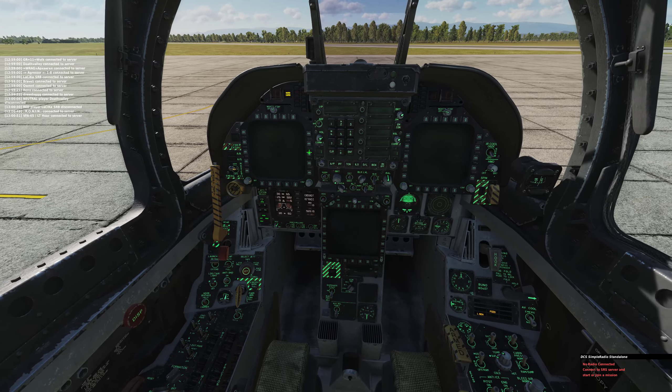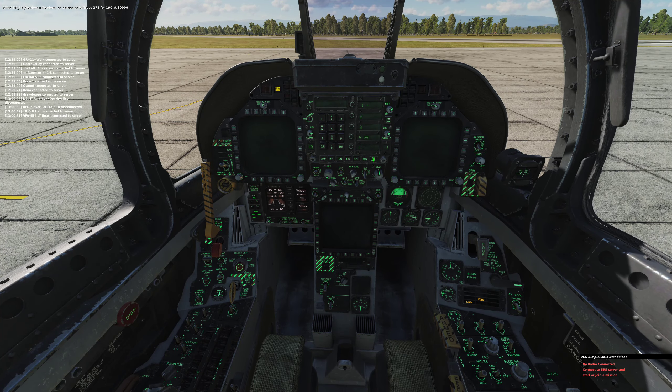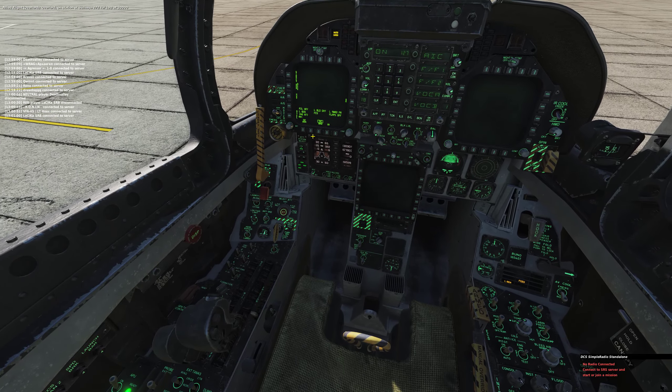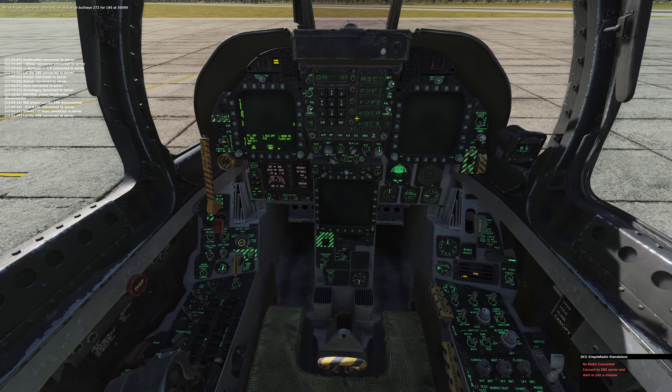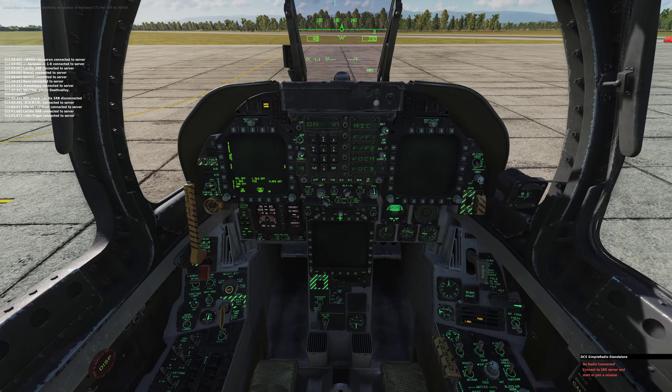Turn on the left DDI, select channel 18, IFF on, data link on, start the number 2 engine, turn on the HUD and adjust brightness, turn on the center DDI.